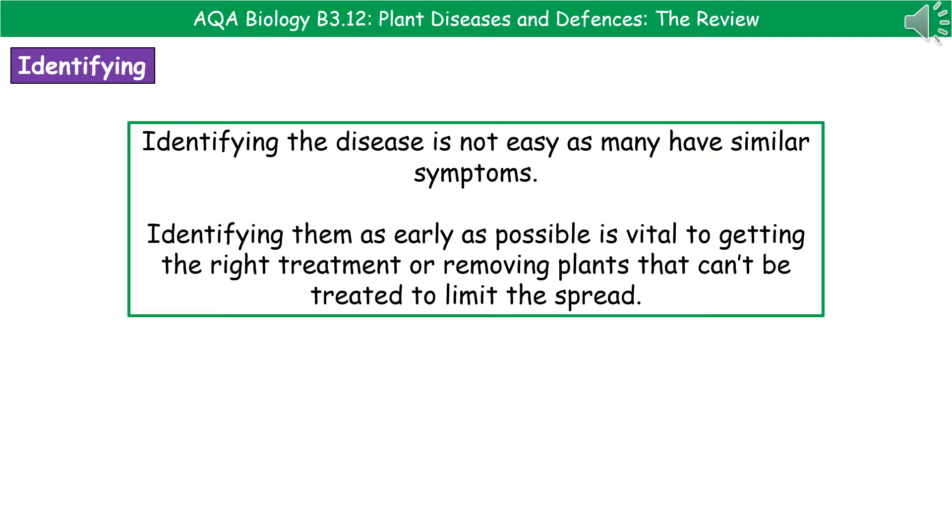Once we've identified that we've got a problem, we need to identify the actual cause. This isn't easy in plants because an awful lot of plant diseases have pretty similar symptoms to one another — if the leaves go yellow, it could be a whole range of diseases causing that symptom. The key thing is still getting early identification, so we can either get the right treatment in place for a greater chance of recovery, or if it's a disease we can't treat, remove the plant as soon as possible to restrict how much it spreads.